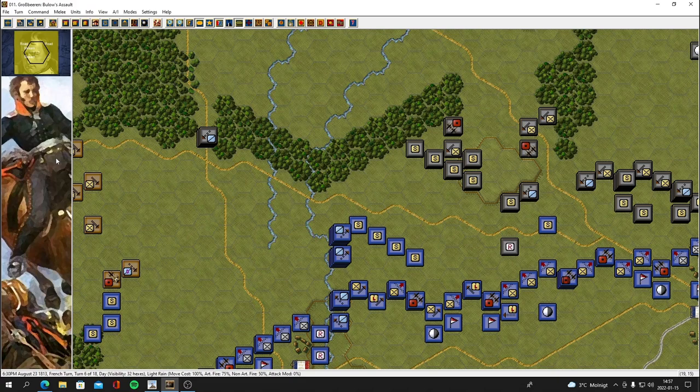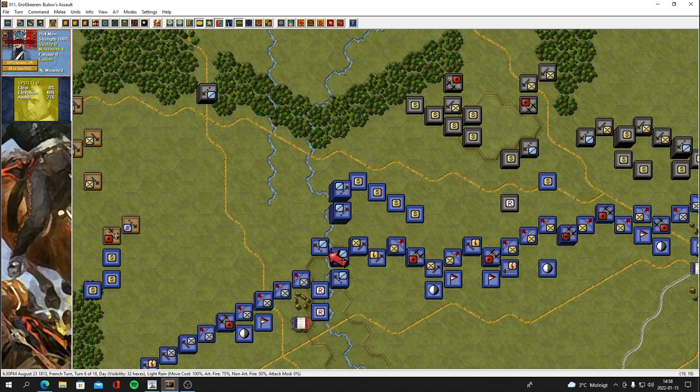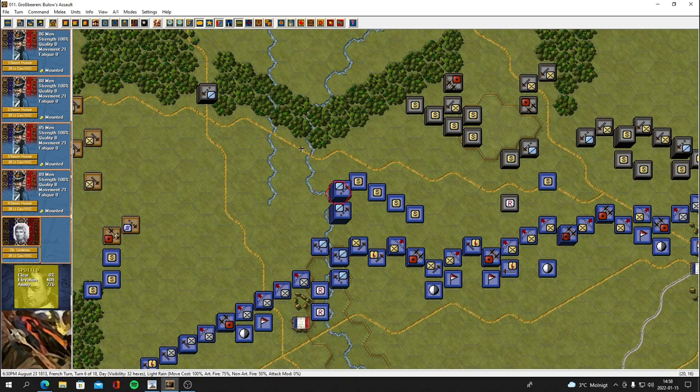These heavy cavalry will probably get disrupted moving across the stream. I'll try it just to see what happens. Yeah, they got disordered — that's bad. I'm going to try and get them positioned here facing this direction and see what the computer does. We might get fired upon by that artillery.